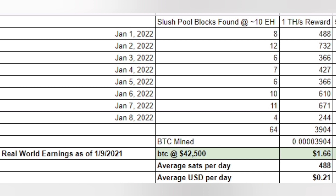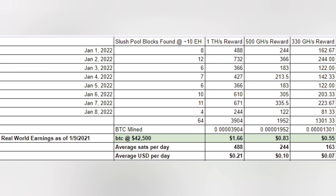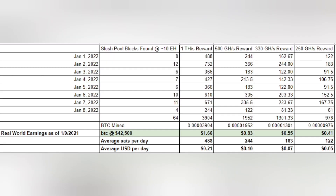From January 1st through the 8th, Slush Pool mined about 64 blocks. Running at one terahash for that whole first week, you'd get about 3,900 satoshis. At 500 gigahashes — which this stick can technically do with the proper gear — you get about 1,952 satoshis. At 330 gigahashes, a reasonable assumption for this stick under relatively problem-free conditions, that's about 1,300 satoshis. At the base clock of 250 gigahashes, you're getting 976 satoshis.